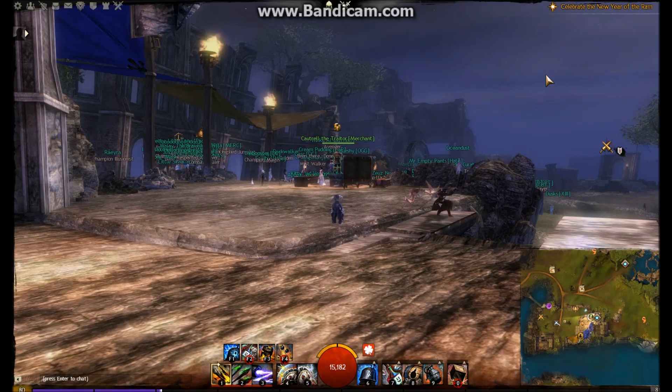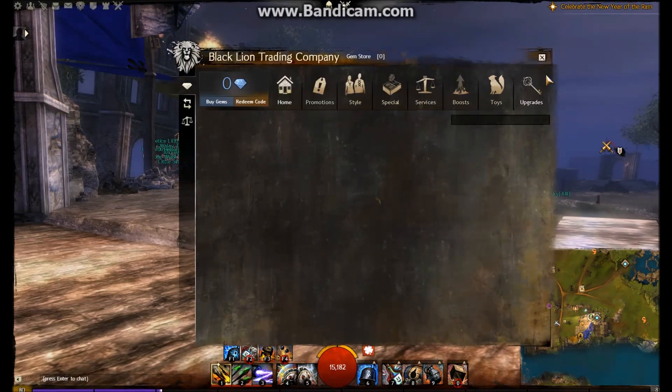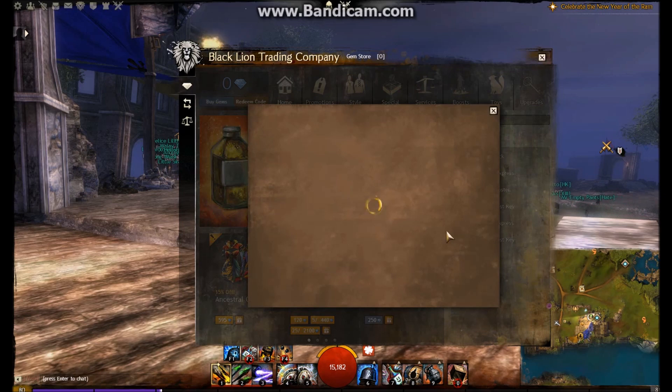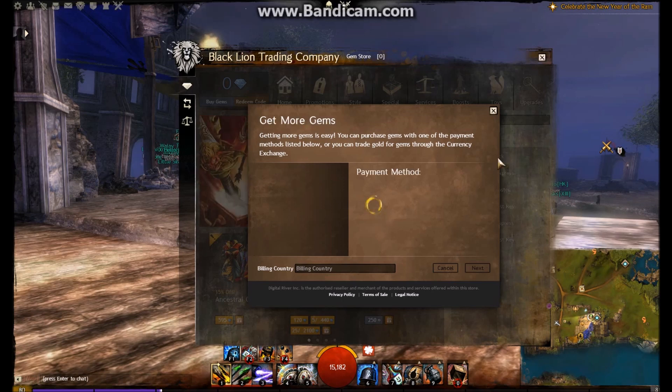How to make gold in an instant. Press the O button to bring up the gem store, then go to buy gems. You then go into your account and purchase a number of gems — however many you want to buy. For example, you can buy 400, 800, or whatever amount of gems you want.